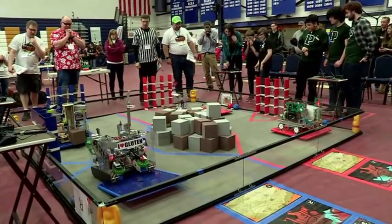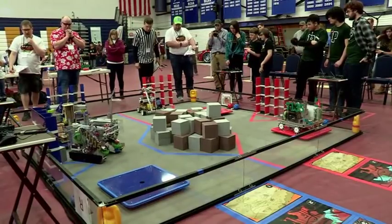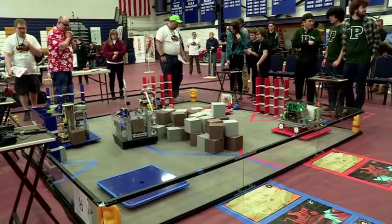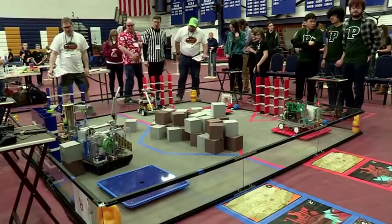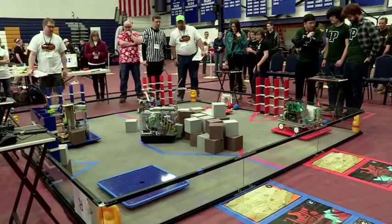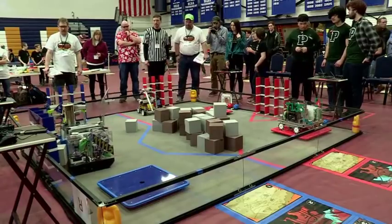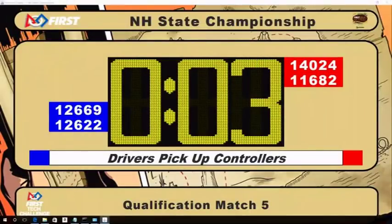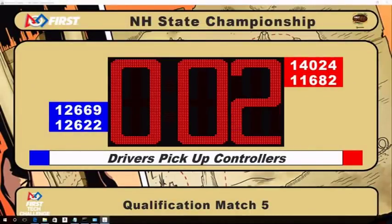All right, look at this. We've got the Blue Alliance — the Gluten-Free team tried to knock one of those jewels off its base. Remember, this is autonomous mode, so these robots are using their own brain to carry out the different missions on the playing field. Right now, the only robot moving — we have two robots still on the balancing stone, but the Gluten-Free team is working pretty well.